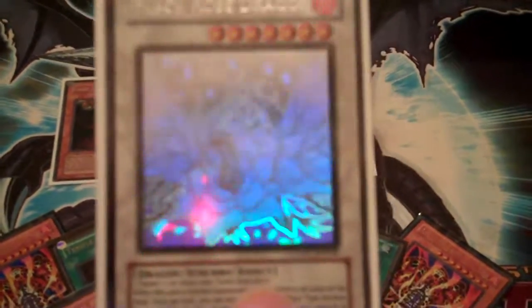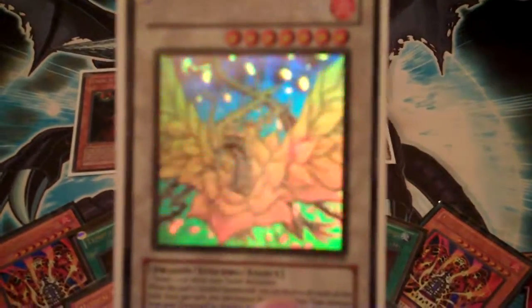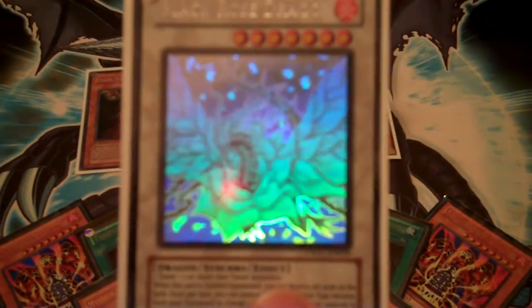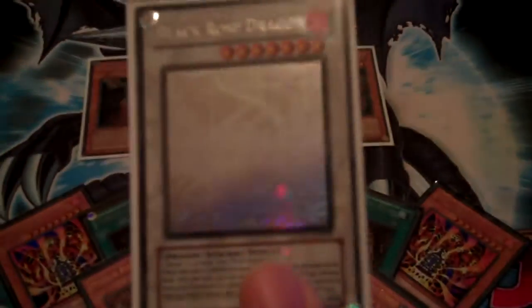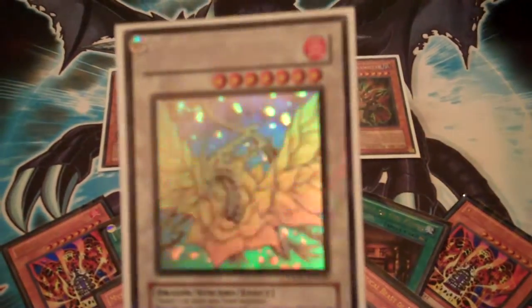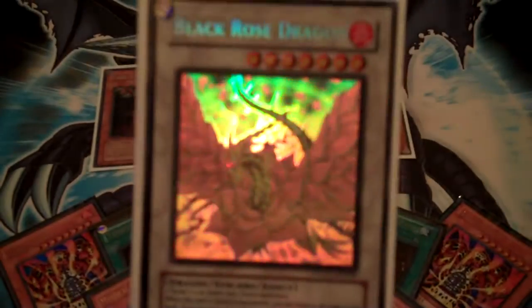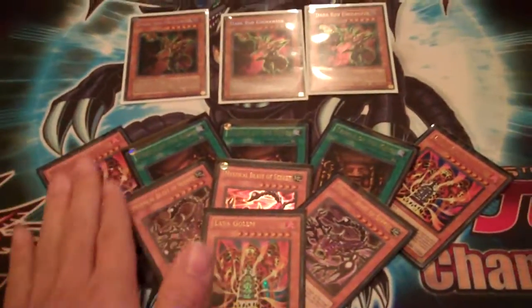The third and final lot is the gold prize — I'd say the best prize. It's the Black Rose Dragon ghost rare, a highly sought-after card. As you guys can see, it's ghost rare edition. Black Rose Dragon will always be high in value, especially in this format since you're able to run three. Having this bling version in your extra deck just makes your extra deck look so much better.